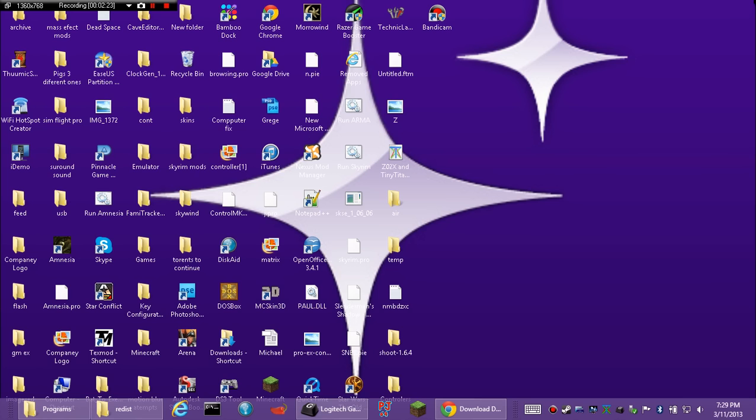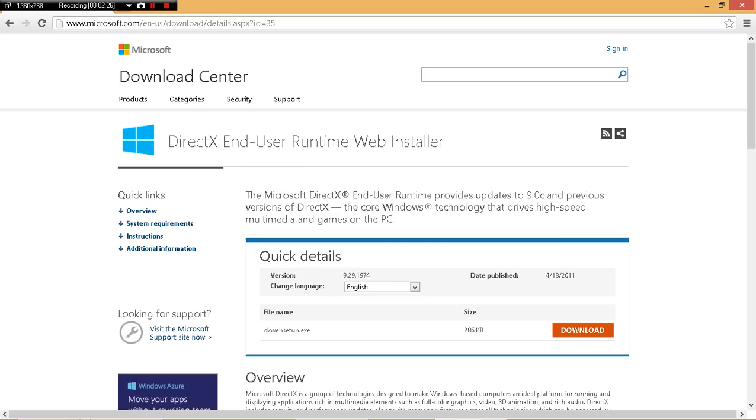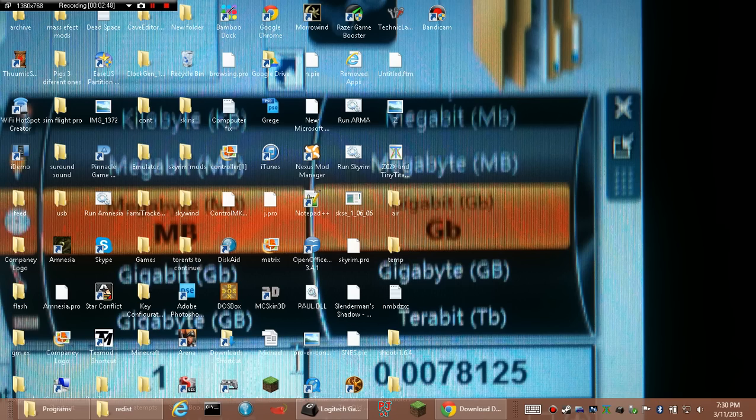If you're tired of doing that for every single game, or feel like you're not getting full speed, what you need to do — I'll put the link in the description — is install the DirectX End-User Runtime Web Installer. This includes older DirectX from version 9.c and anything older, and it's really good for getting games that are just not working for some reason.